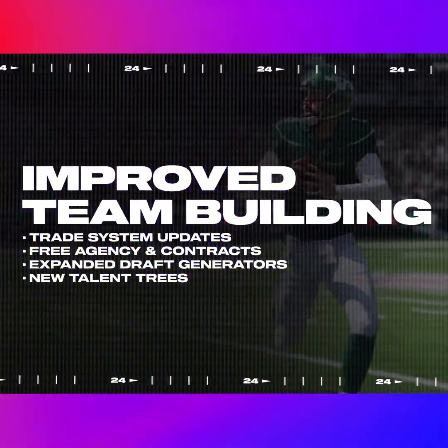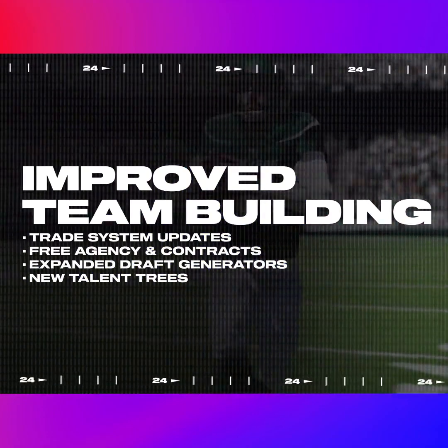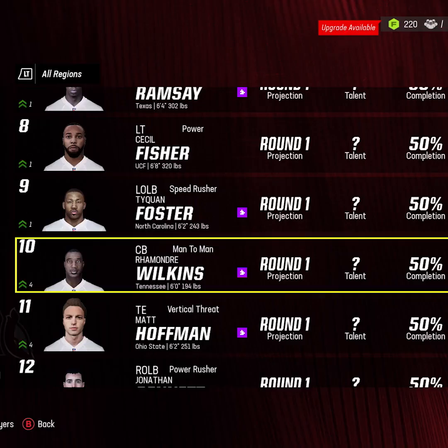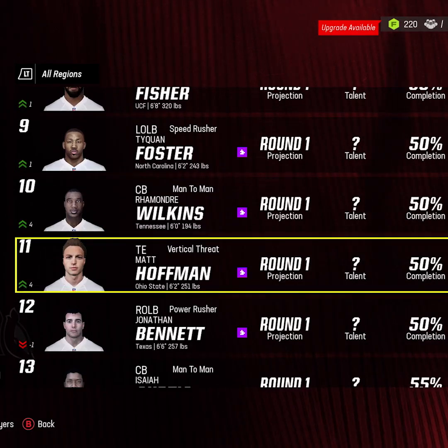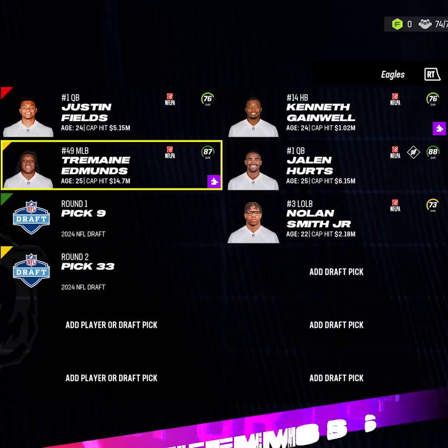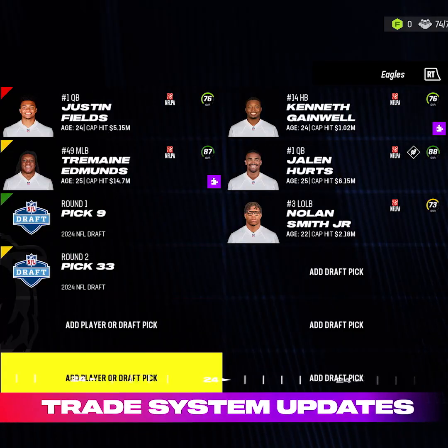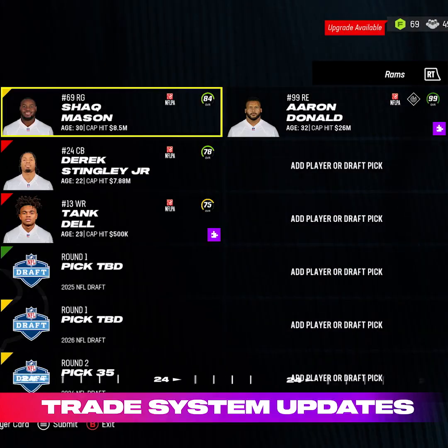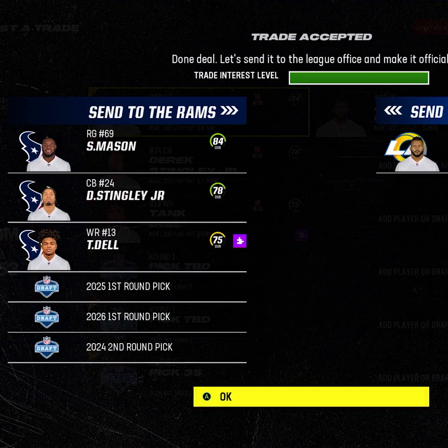In Madden 24 we've rebuilt the trade system with more trade slots and logic tuning, enhanced free agency and contracts, and expanded draft class generators so you can replicate team building moves made by real NFL GMs. We've added three more trade slots so you can offer up to six trade assets, including players and draft picks, to help land the perfect players for your scheme.